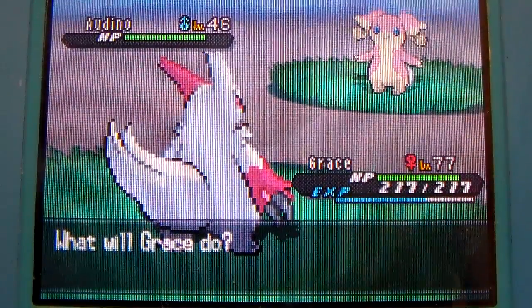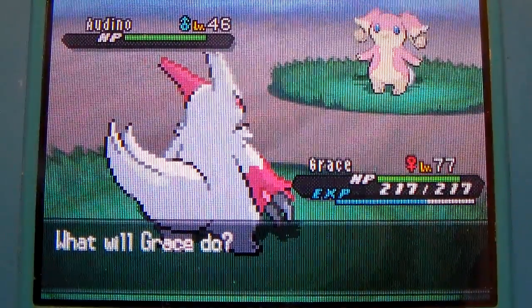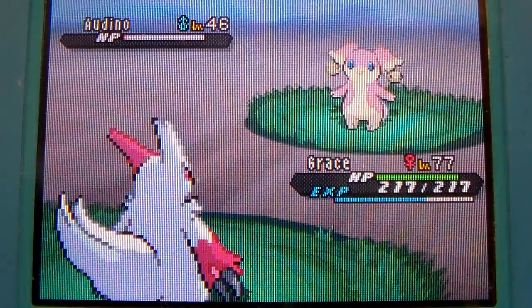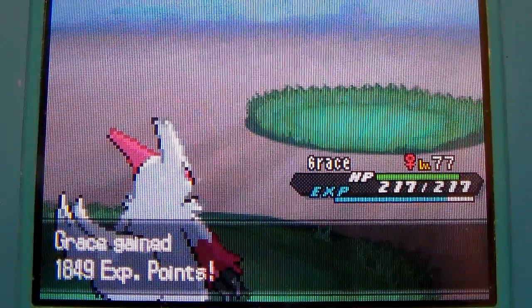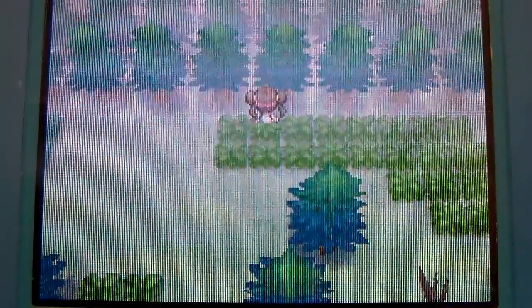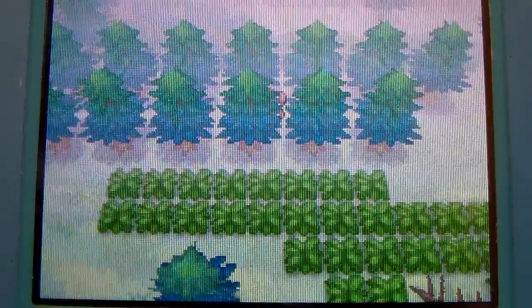Here's a Zangoose that I got — her name is Grace. She has a Toxic Boost ability and I gave her the Toxic Orb, and she knows Slash, so that's gonna do massive damage. I can totally annihilate anything in my path. It's really helpful if you have a Toxic Boost Pokemon with high attack. Yeah, you go through the trees — I just find it funny that you can go through the trees.